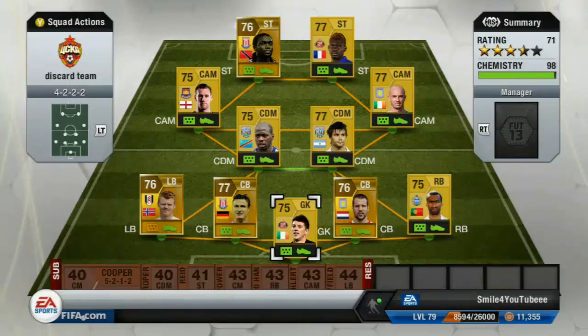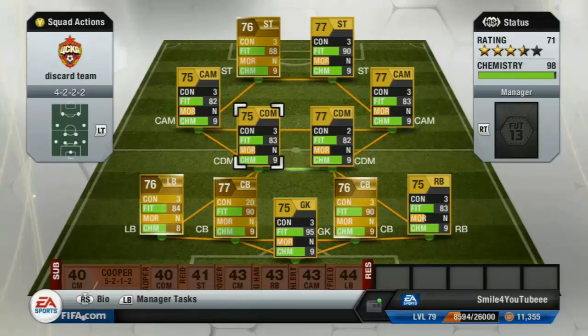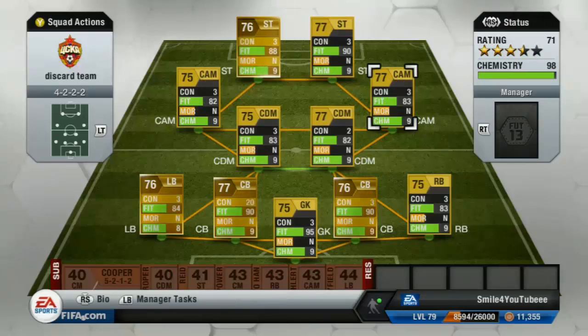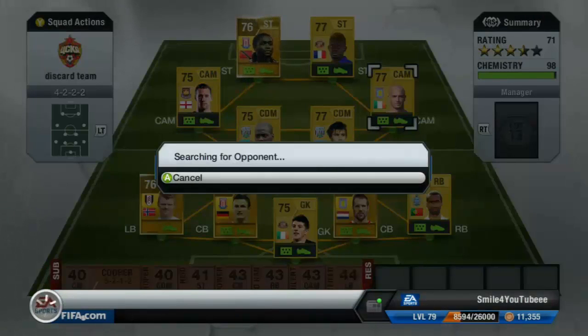What's up guys, Footy Manager TV here. I haven't really made an ultimate team episode in quite some time, so this is my third episode in my Road to Riches, playing with a discard team. If you're not sure what it's all about, go check out the first episode. To summarize: it's just buying players at discard price or close to discard price, then playing them until their contracts run out or their fitness is too low to play them.